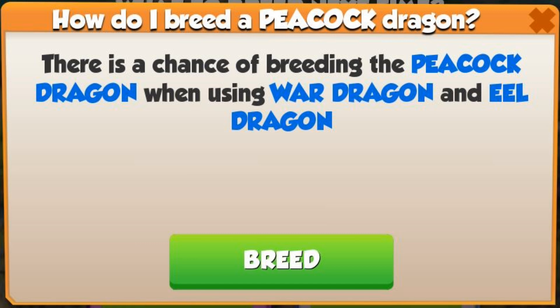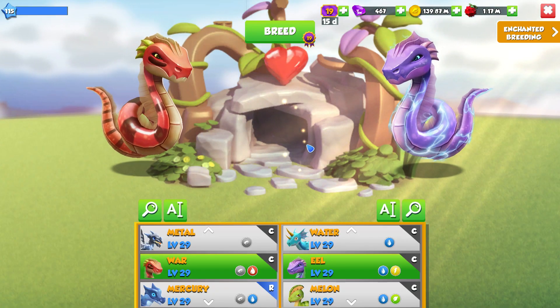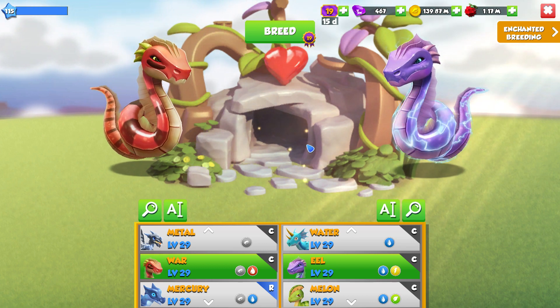The combination used to breed the Peacock this week is the War plus Eel Dragons, but breeding these two together gives about a 7% chance to breed the Peacock Dragon, with 8 other possible outcomes.